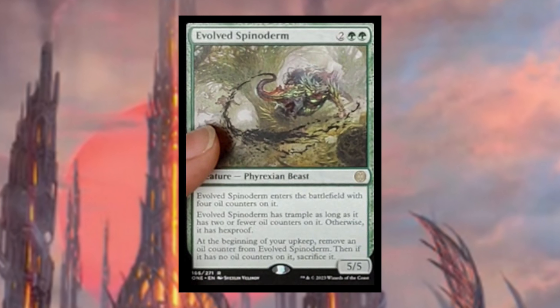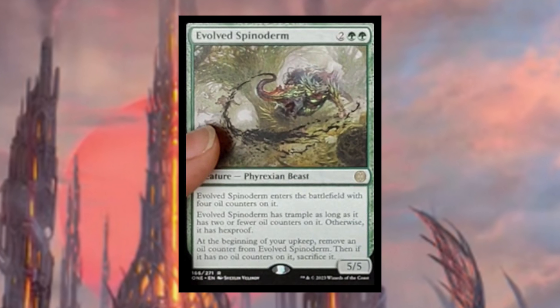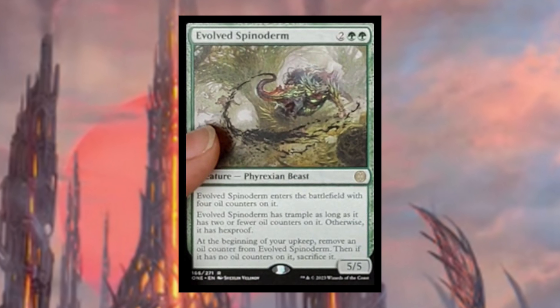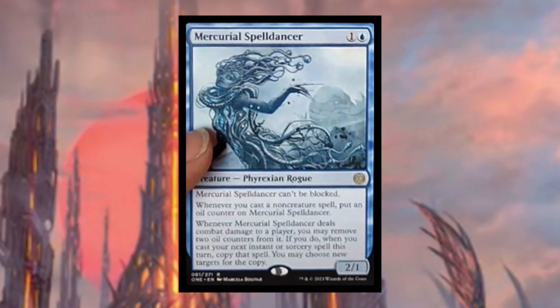Evolved Spinoderm costs two green green — a Phyrexian beast. It enters the battlefield with four oil counters. It has hexproof as long as it has more than two oil counters, and trample once it has two or fewer. At the beginning of your upkeep, remove an oil counter, and if it has none, sacrifice it. I'm not sure exactly where this card would be best, but the combination of hexproof and trample seems like there could be a really powerful deck for it.